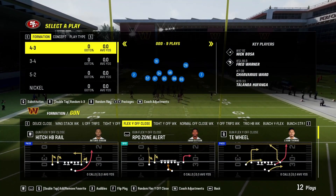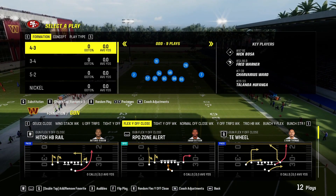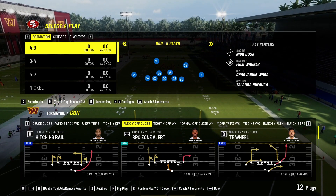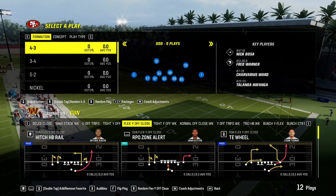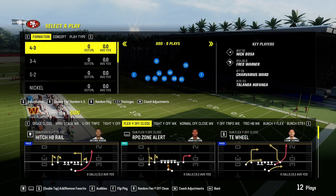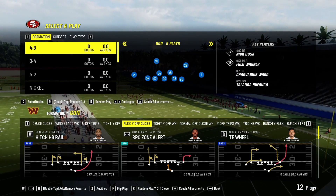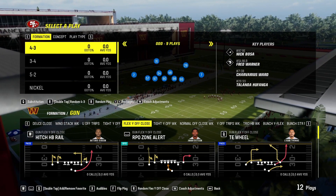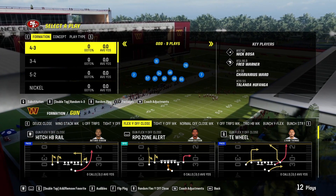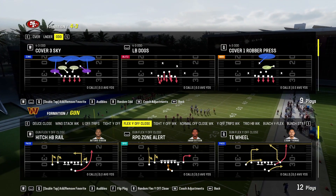Today in Madden 24 I have a wonderful blitz play for those that like to run the 4-3 Odd formation. This formation can be found in a variety of playbooks — the Patriots has it, Multiple D has it. The play we are going to be running to get this blitz off is called LB Dogs, right there in the middle between Cover Three Sky and Cover One Robber Press.